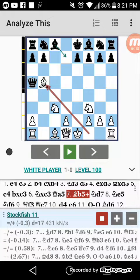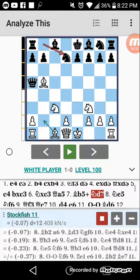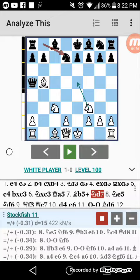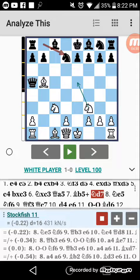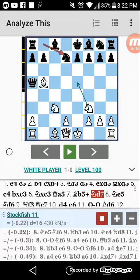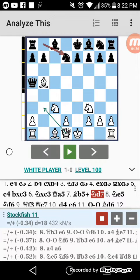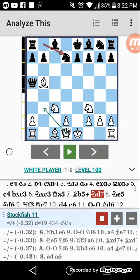Here we weren't sure if we should castle or play Knight to E5. When it comes to the engine, I still wanted Queen to B3. Someone wanted to castle, someone wanted Knight to E5, and we ended up deciding on Knight to E5 for attacking reasons. Even though this is a high-level computer, we enjoy attacking.